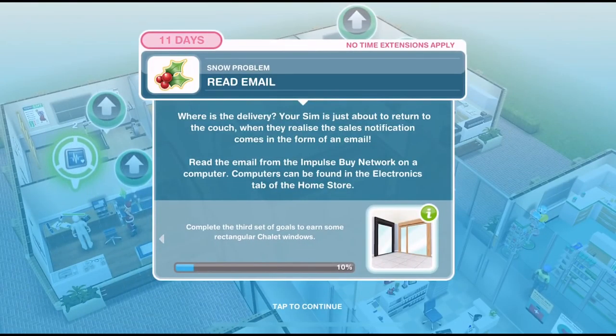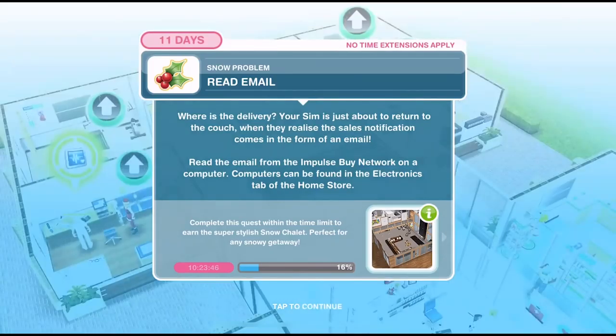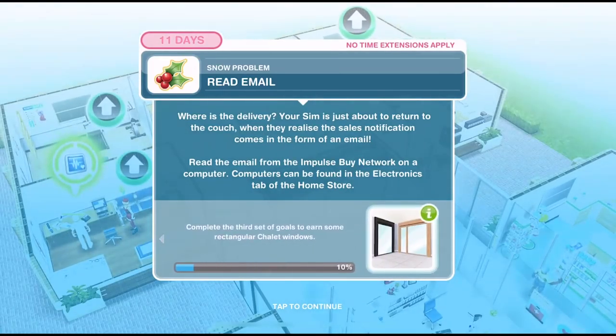The grand prize for this quest is the snow chalet house template, and what we are going to win today by completing day three is a set of rectangular chalet windows which look amazing.